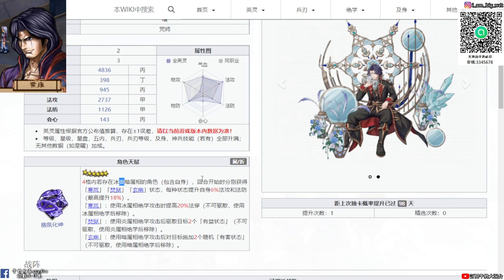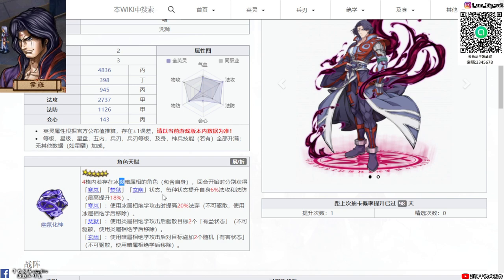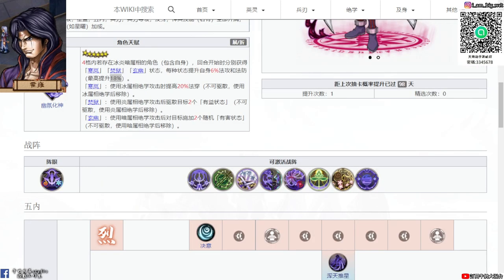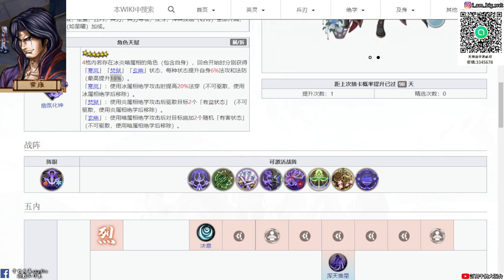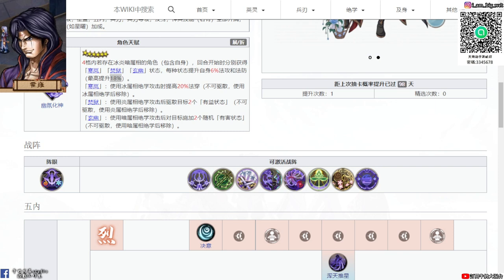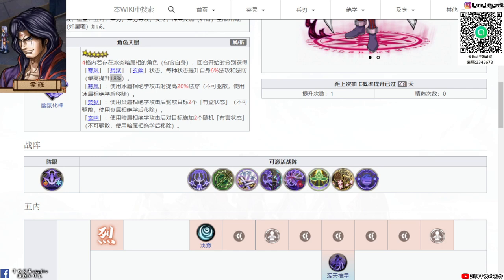你旁邊只要佔冰屬性跟炎屬性的英靈就可以了。回合開始的時候可以獲得寒嵐、暴映、懸誘的buff，每個buff可以增加6%法攻、法防，最高可以增加18%。使用冰屬性絕血攻擊可以增加20%，使用炎屬性絕血攻擊可以增加2%。